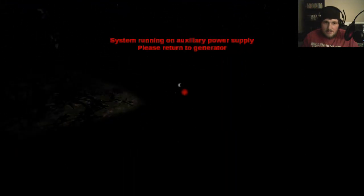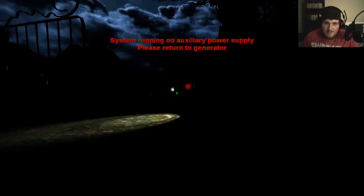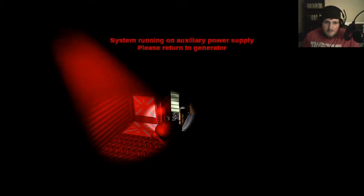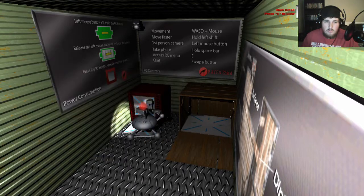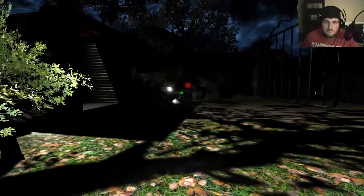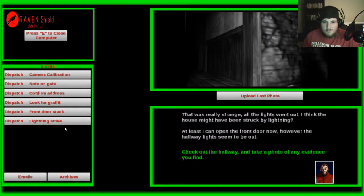I would if I knew... The controls are definitely funky. Lightning strike — that was really strange. All the lights went out. I think the house might have been struck by lightning. At least I can open the front door now. However, the hallway lights seem to be out — check the hallway and take a photo of any evidence you find.